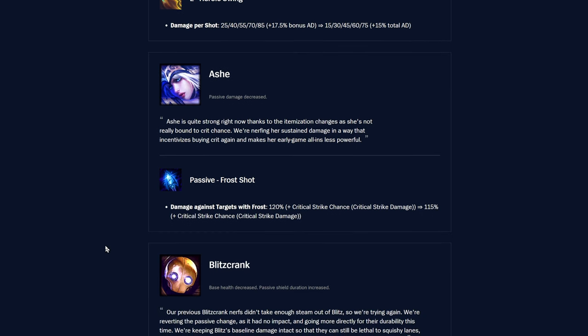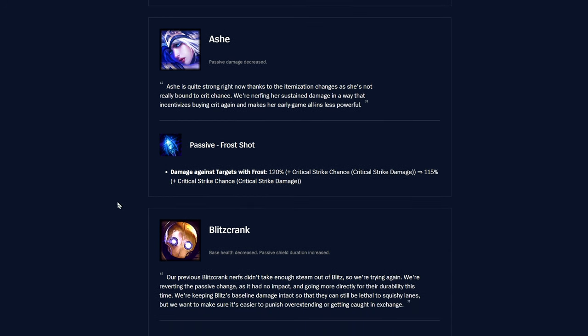Ashe — an interesting one: passive Frost Shot apparently dealt bonus damage to turrets with frost applied. I had no idea that was even a mechanic. It was 120 plus critical strike chance times critical strike damage, and now it's nerfed to 150 flat. Neither of us knew you could apply frost to turrets or that it dealt bonus damage there. Since we never noticed it before, it probably won't matter too much.